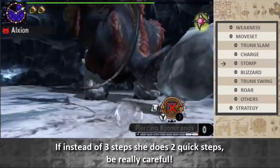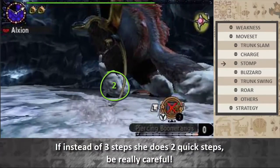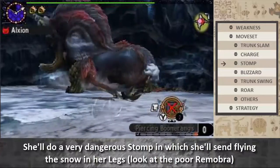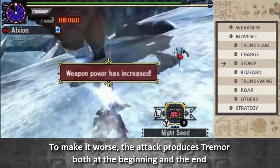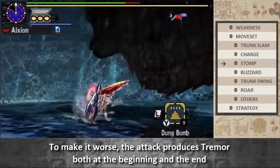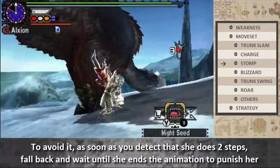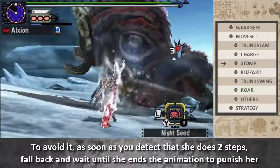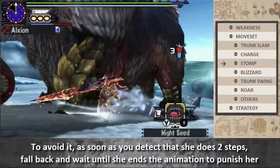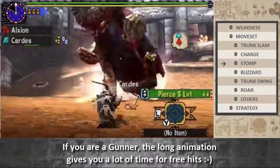If instead of three steps she does two quick steps, be very careful. She'll do a very dangerous stomp which will send snow flying from her leg. To make it worse, the attack produces tremor both at the beginning and at the end. To avoid it, as soon as you detect that she does two steps, fall back and wait until she begins the animation to punish her. If you are a gunner, the long animations give you a lot of time for free hits.